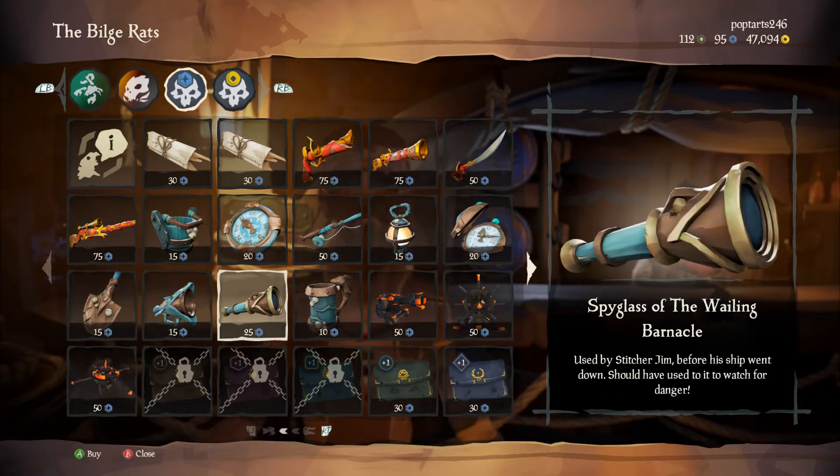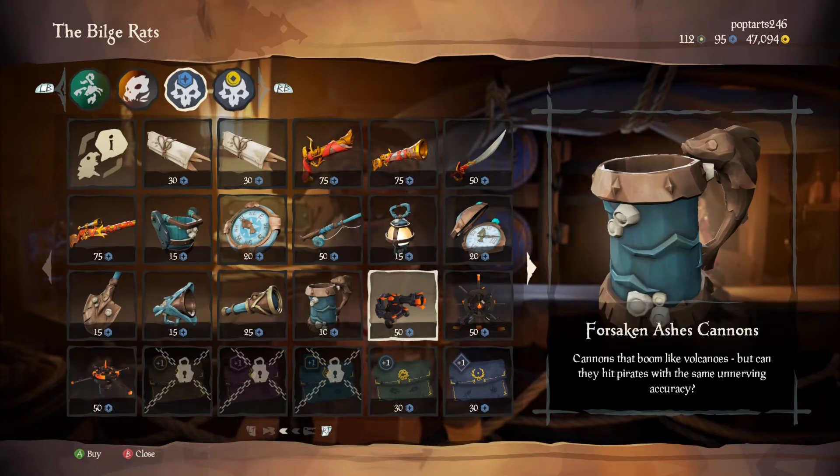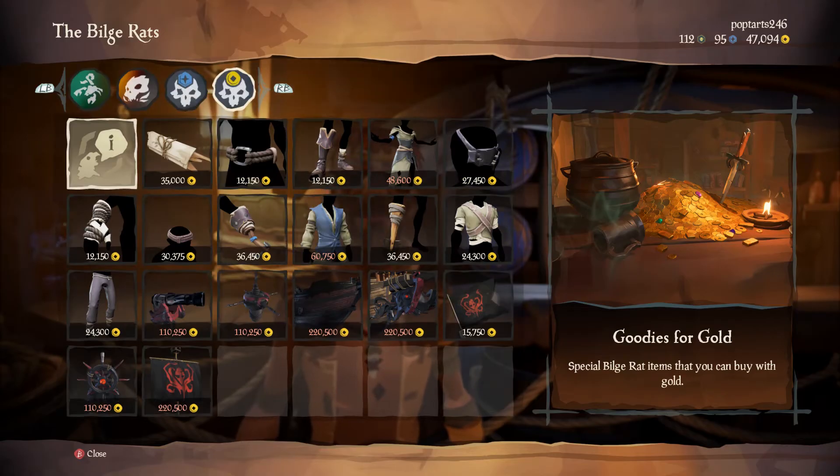The Forsaken Ashes cannon looks great but not quite as good as the Ashen Dragon stuff. You can no longer get the Ashen ship set so there's less point getting them, but I want them anyway because they look amazing — I've always wanted them but I've never done the Ashen content because I hate the Devil's Roar. You get the cannons, Forsaken wheel, and capstan, and with all the fire stuff recently that's going to look really epic when you attack someone.